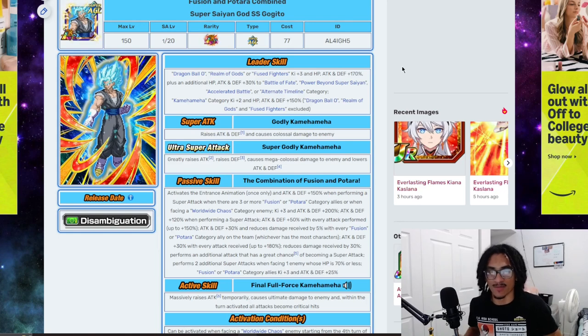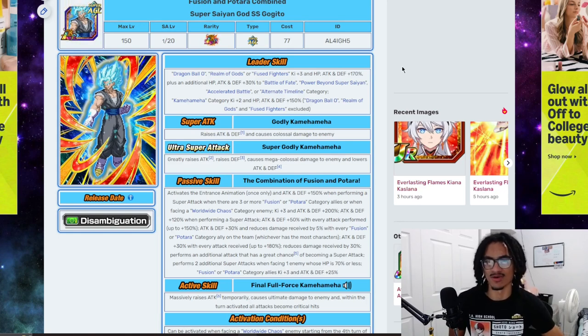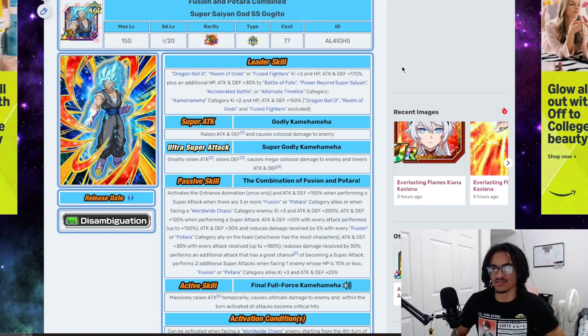He also gives Kamehameha Category 2 Key and 150% of the stats, excluding Dragon Ball O, Realm of Gods, and Fuse Fighters characters. So he has a quadruple leader skill — with 3 being a 170% leader skill while having the additional 30% of the stats, as well as the Kamehameha leader skill to 2 Key and 150% across the board, plus 4 conditions giving 30% of the stats to tack on that 200% leader skill from his 170%.